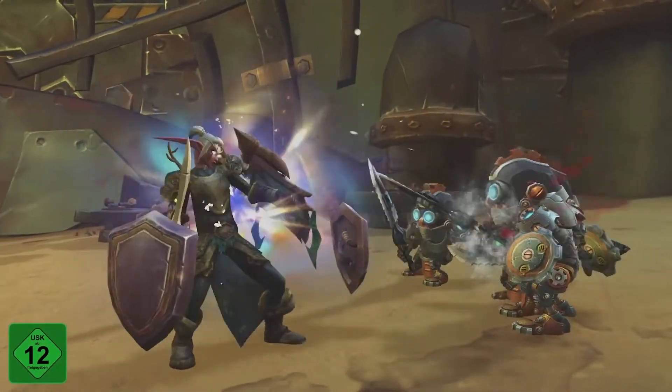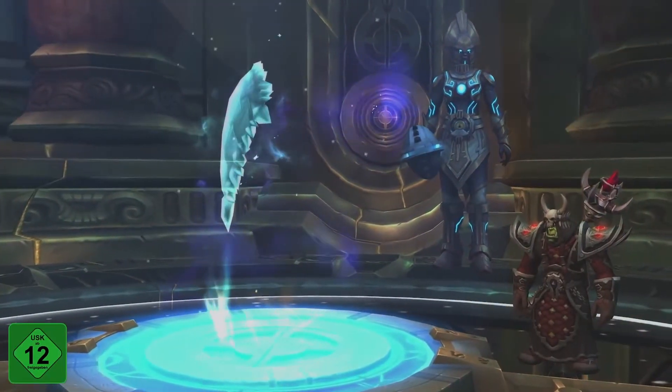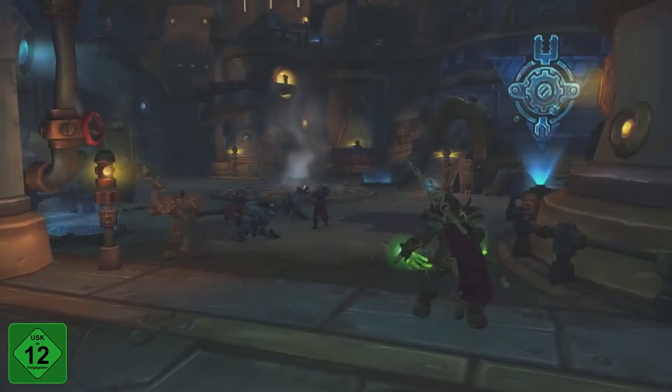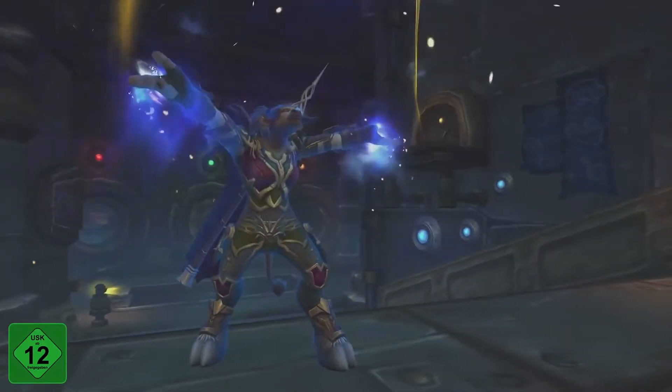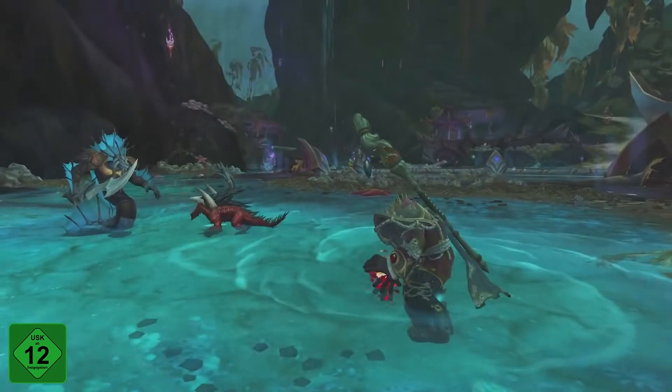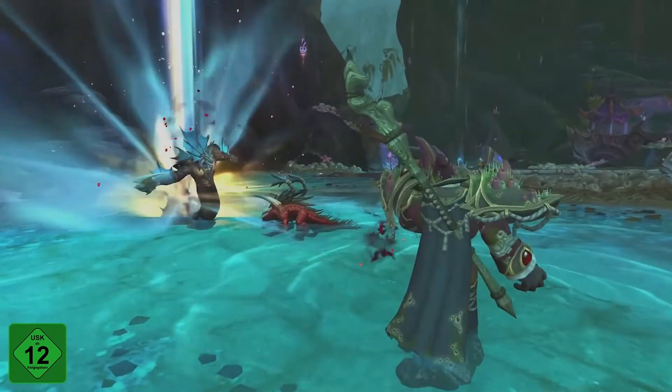Welcome to the World of Warcraft Feature Preview for Essences, a major update to the Heart of Azeroth system in Rise of Azshara. With Essences, you'll use your Heart of Azeroth to tap into the raw power of the Titans. These grant powerful active and passive abilities that allow you to customize your playstyle.